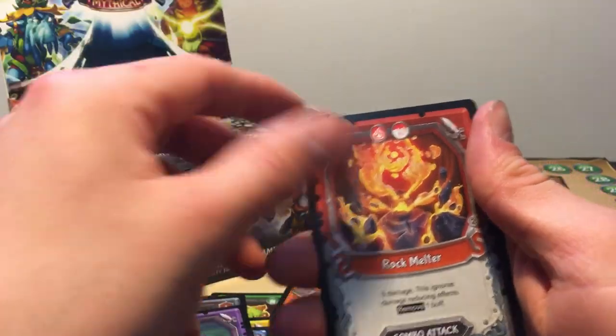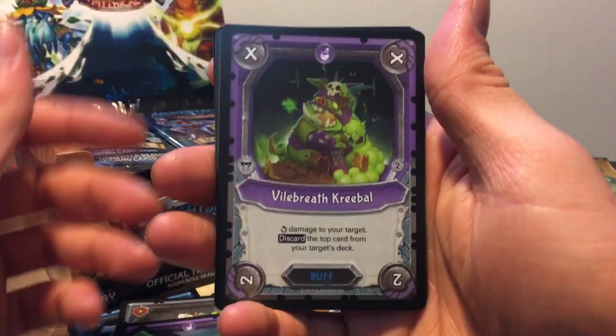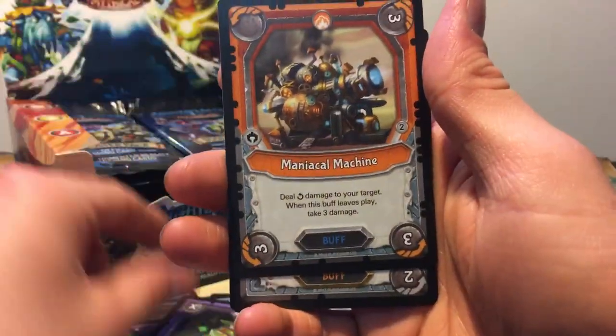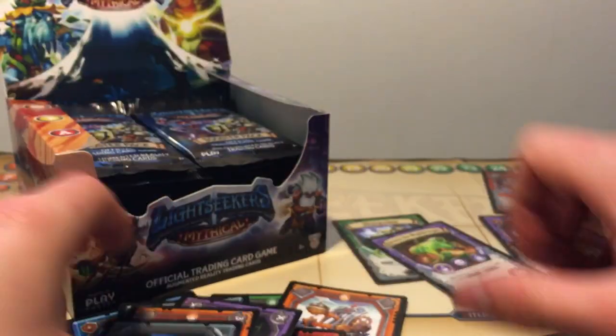Kribal Nerf, Pathfinder, Hurricane Hermit, Romantic Spitter, Rock Milter, and from a great here — Vibeth Kribal, Mechanical Machine, Kribal Monk, very good card, and a Loot Snatcher Foil.